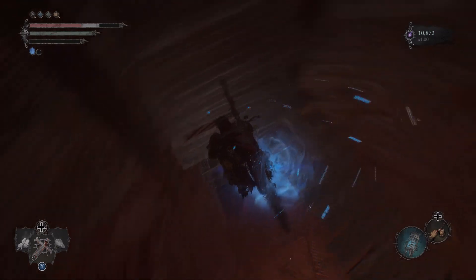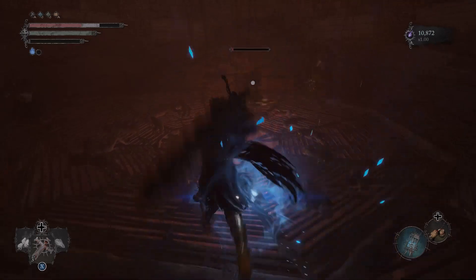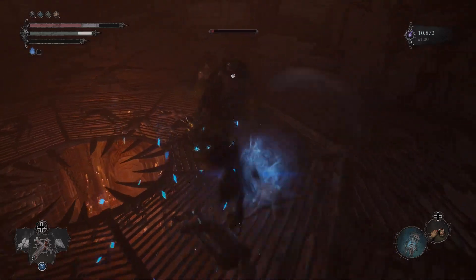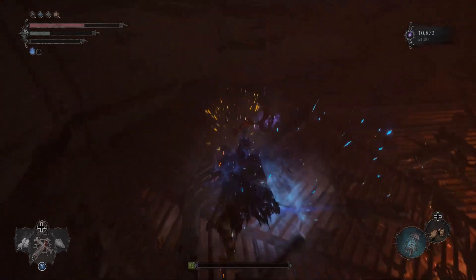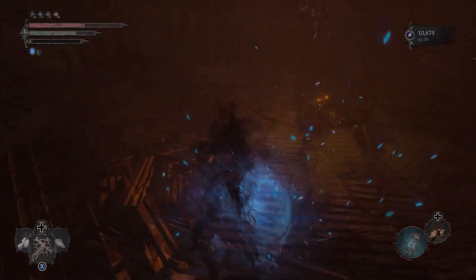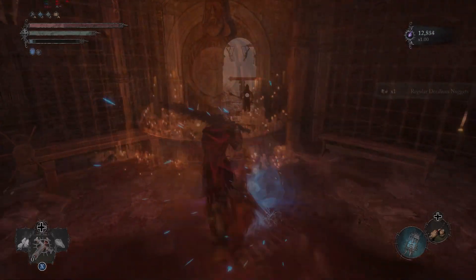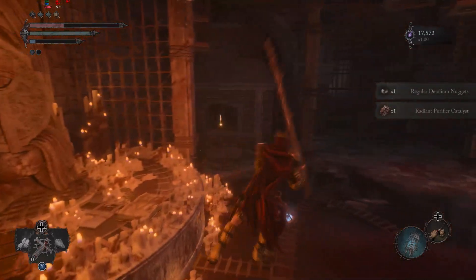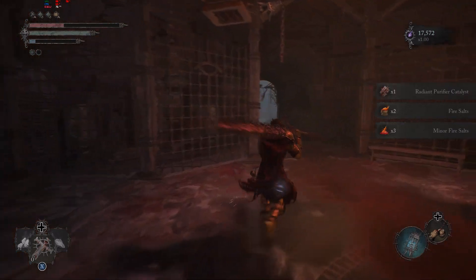Down here is the final fight of the segment. You don't really have to fight them all but there is an issue — rather a glitch — with the lever of the segment. You have to be closest to the wall and looking inwards in order to be able to pull it, and then you drop down here and you pick up the Radiant Purifier Catalyst and these salts from the furnace.